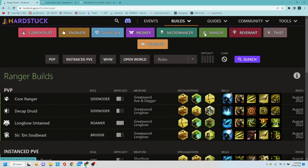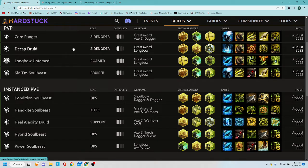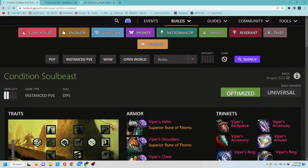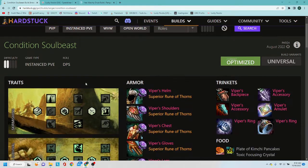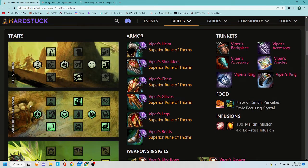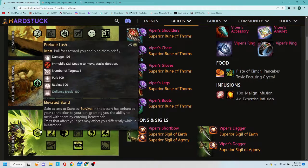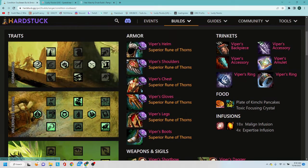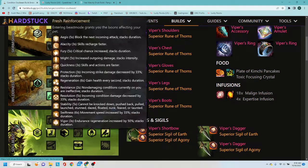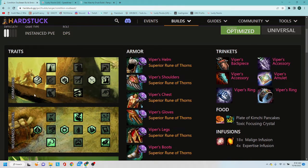We'll look at a Ranger today — specifically the PvE stuff for raids and strikes — and we'll look at a Condition Soulbeast and compare this to another website. It's going to give you the Condition Soulbeast build with those hero panel specializations: Skirmishing, Wilderness Survival, and Soulbeast as your elite specialization. This gives you a breakdown of the best skills optimized for you, so you can put together a build that makes sense, with the optimized layout to use.